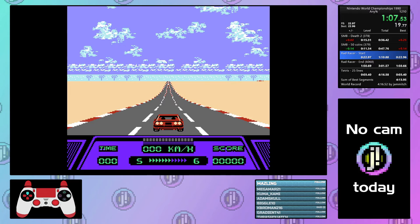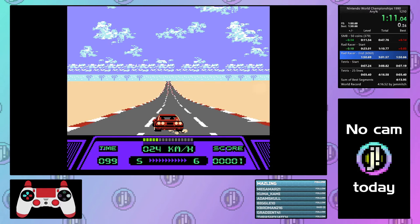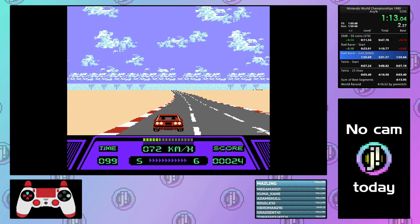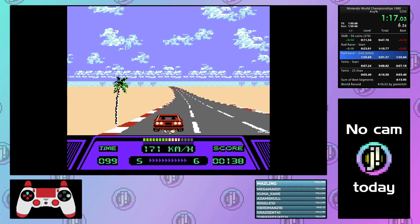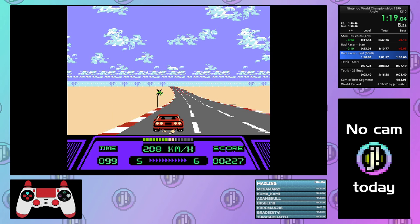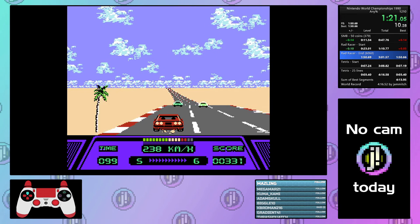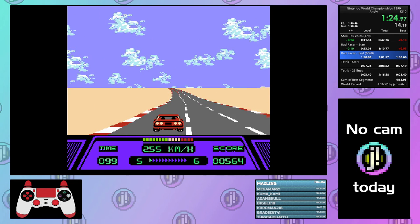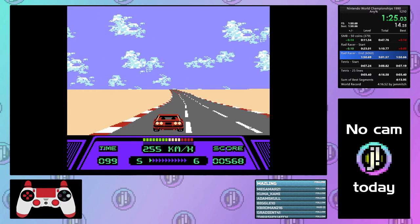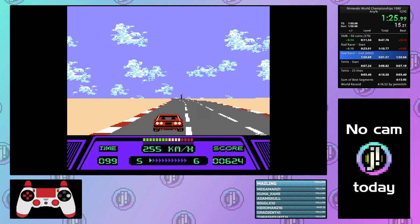At the beginning, just start by holding up and A while you're waiting for the countdown, and you can hold left as well — you're going to want to get in the left lane. You need to hold A to accelerate, and up is going to help you accelerate faster. That's going to cause the screen to do a little vibration effect, but keep holding up and A until your speed reaches 255 kilometers an hour and stay in the left lane. Once you hit 255, you can let go of up — you don't have to hold it anymore, and that'll make it easier to maneuver.